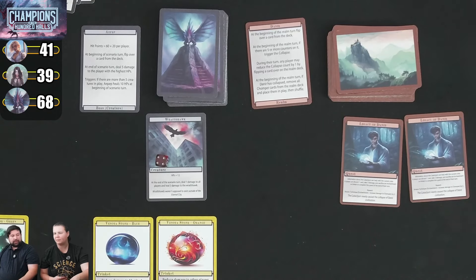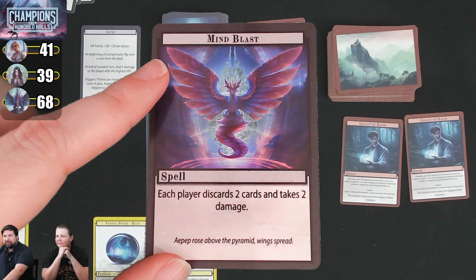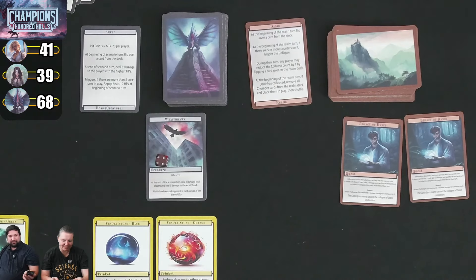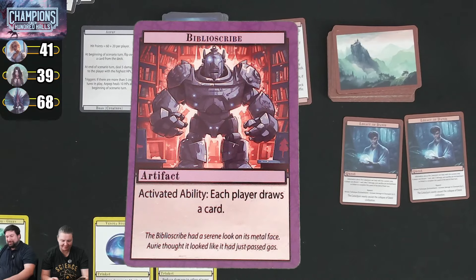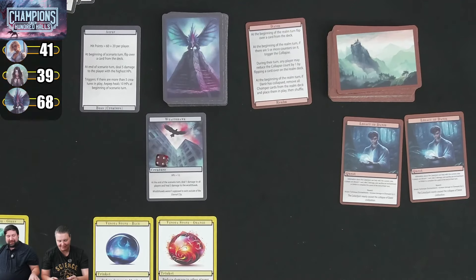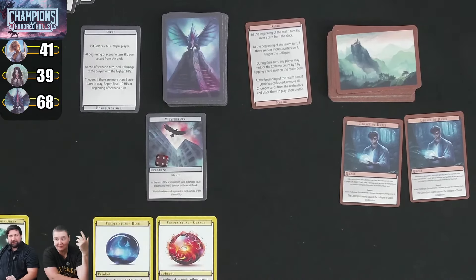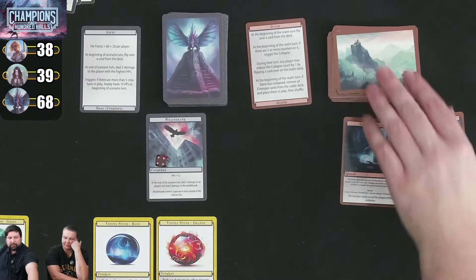Next scenario card: another Mind Blast — each player discards 2 cards and takes 2 damage. We each take 1 from the damage reduction, and 1 from the Camel Zots, and 2 from the Manticore. Then the boss deals 5 to the highest HP player — reduced by 2 to 3 damage, going to Kim.